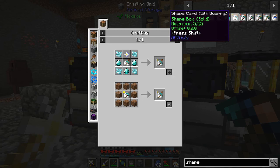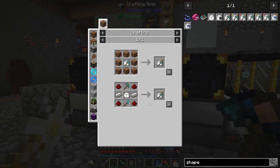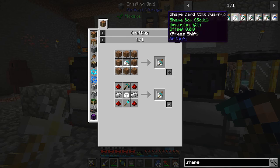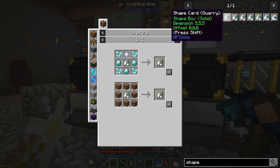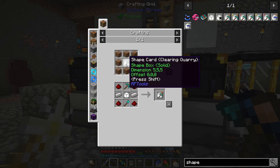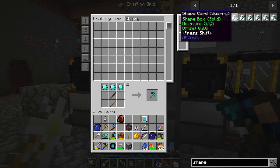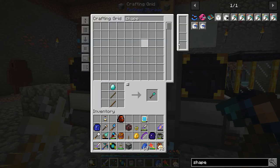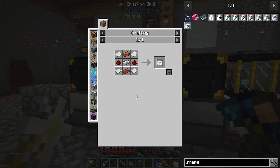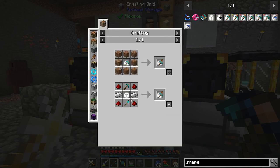What about just a regular quarry? We can't do nether stars quite yet, but it's coming — I do have a plan for that, but I need some materials first. This I think is doable. Is there a clearing quarry? Yeah — clearing quarry. Nice, so we just need one of these, which we should be able to get. Shape card quarry — there we go. Diamond. We need the shape card itself, which hopefully we got some bricks for. I think we've got everything for that now.